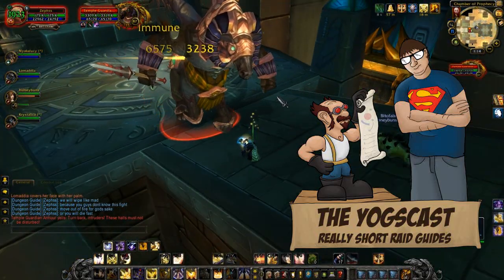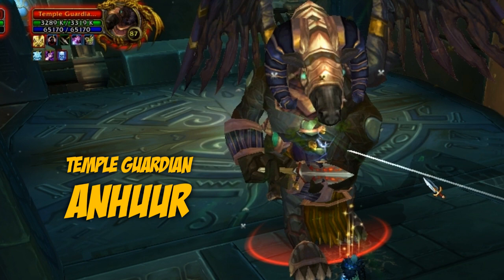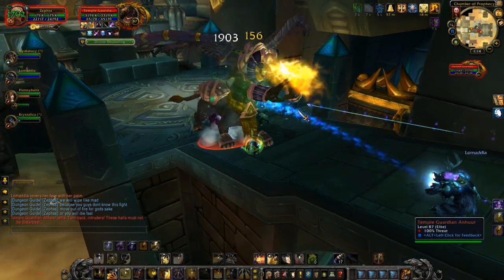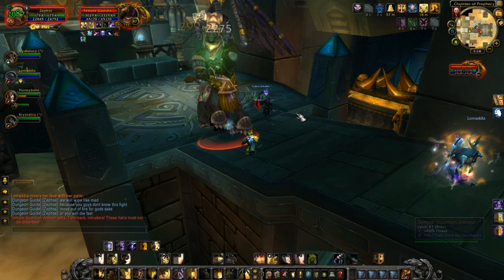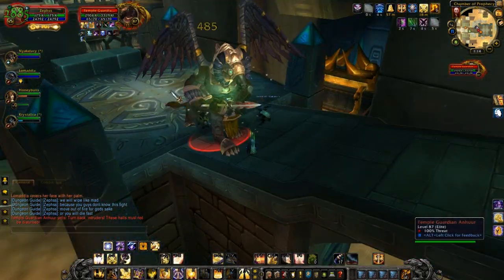Hello and welcome to the Oxcar's guide to Temple Guardian Anhuur, the first boss of the Heroic Halls of Origination. First, he casts Divine Reckoning, which is a debuff on someone that after 8 seconds will drain a lot of their life and anyone near to them.